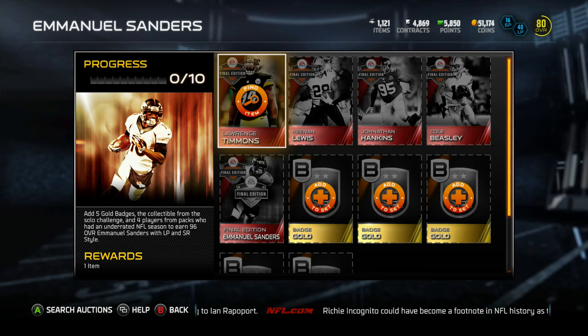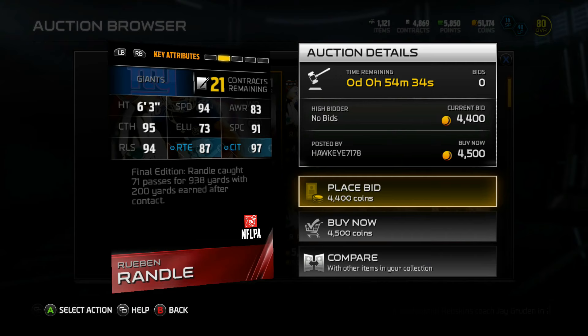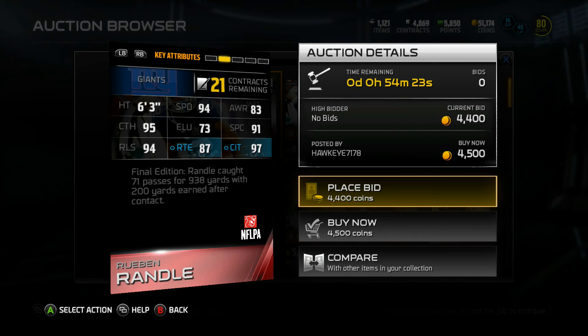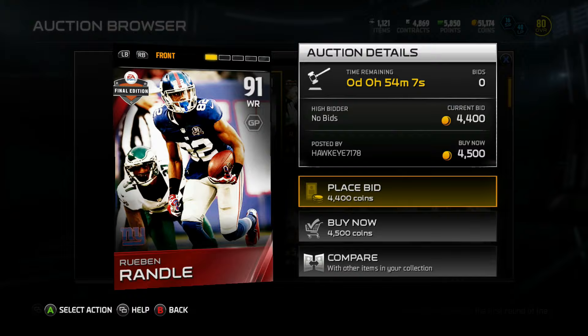This week I don't think we had anything too crazy for final editions, but if you go back a week, a lot of you guys were recommending Ruben Randle. Let's check his stats — oh my gosh, he's stupidly cheap at 4,500 coins. Not even 90 overall wide receiver, but great stats: 6'3" — you guys know I like the height — 94 speed, 94 release, solid for such a cheap receiver, and 97 catch in traffic. That's insane. 95 catch. Final edition, Randle caught 71 passes for 938 yards with 200 yards after contact. This card looks really good — kind of like a budget Brandon Marshall in my opinion, great height, catching in traffic, and release. He has 63 run block, above average but nothing mind-blowing. This one was definitely a gem — a few of you guys recommended it and I think we'll definitely pick him up.